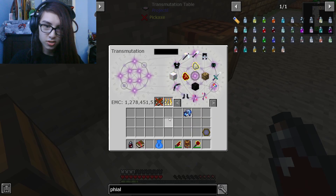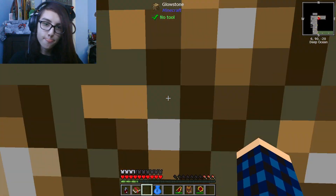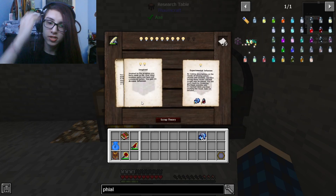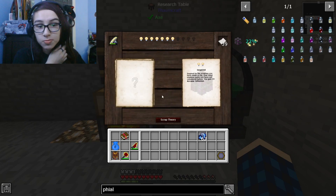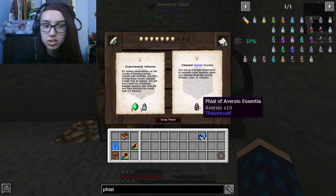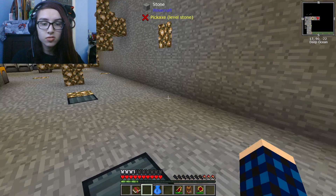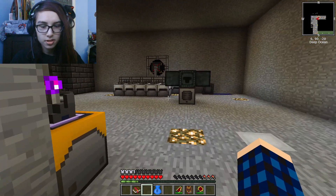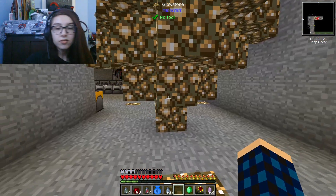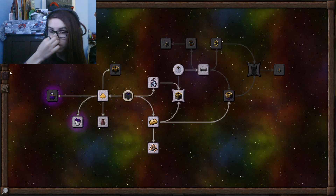This doesn't have an EMC value, that's why I can't put it in the table. All right, there we go. Aversio or Jellum is the next one up. I'll be back when these theories are done. I just finished up the theories I needed, and now I can make all of these.